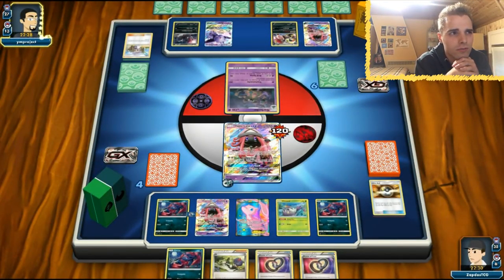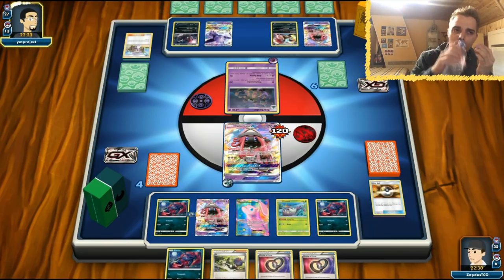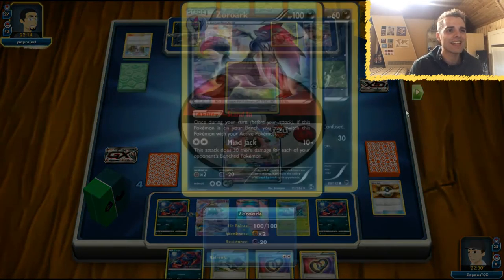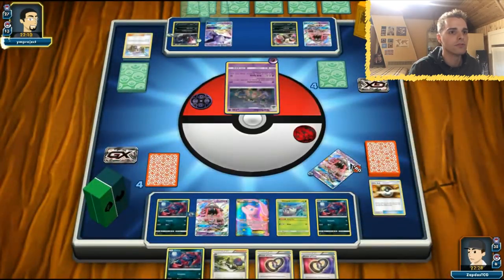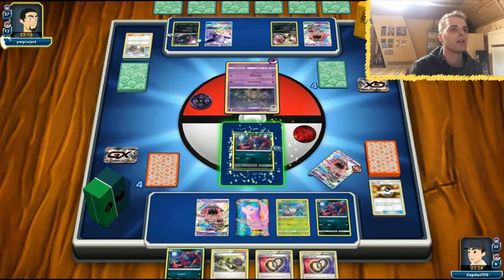Zoroark Garbodor with Espeon — kind of a weird list. Trash Lancer is active. We're going to see the discard. Float Stone — although that Garbodor can also pack quite a punch. We have two puzzles in hand — interesting. We can definitely get back the DCE.